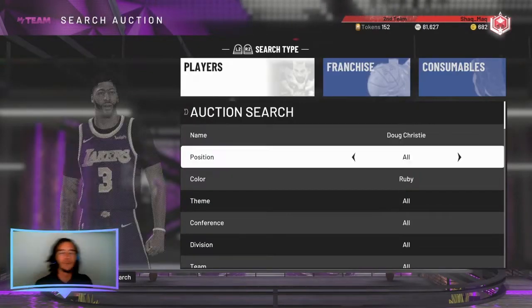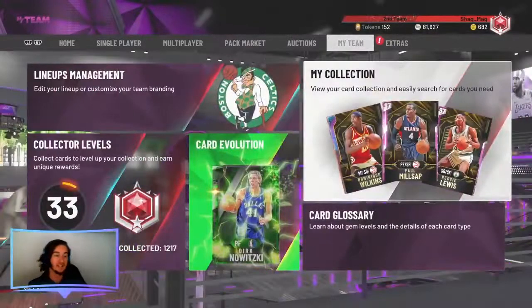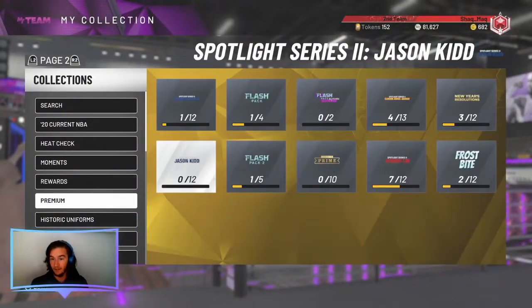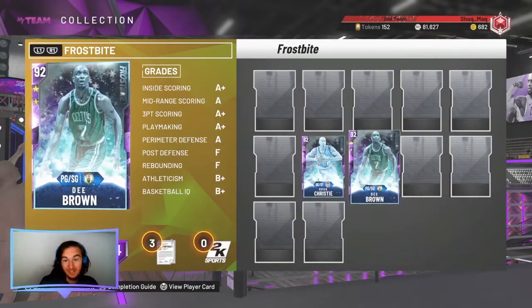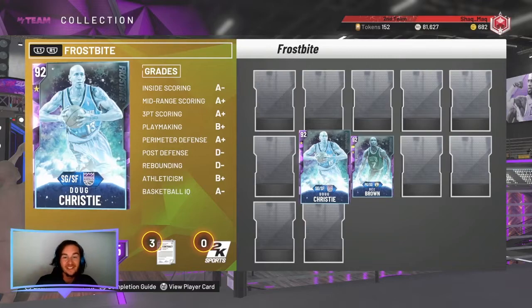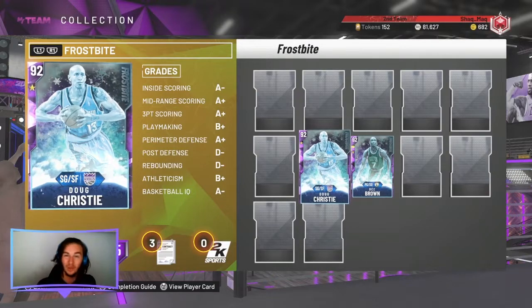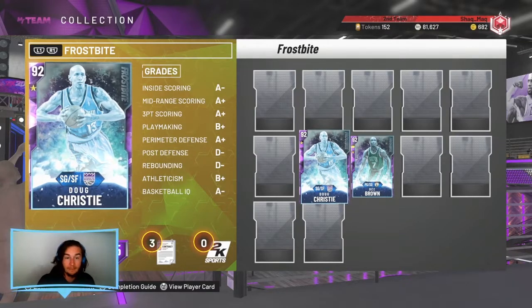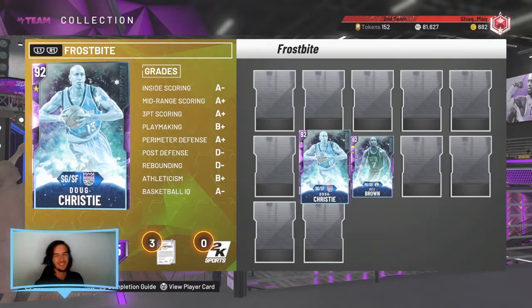I found Doug Christie's Ruby for less than a thousand MT — 900 MT to get yourself a Doug Christie at Ruby, then just evolve him yourself. Play a few domination games: 300 points and 20 steals is not that hard for Doug Christie. You can evolve this card in maybe two or three hours. You get a card who can clamp up on defense and has a knockdown shot. In total, this double Amethyst duo costs you 1,600 MT — potentially less depending on how lucky you get. I 100% suggest getting this duo.